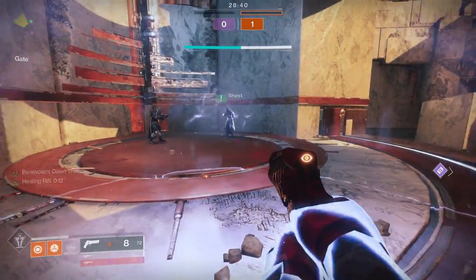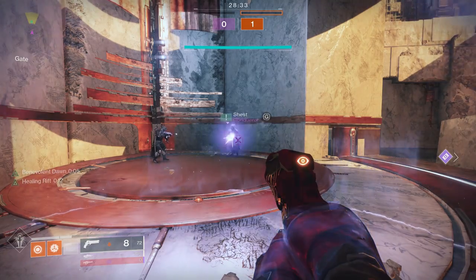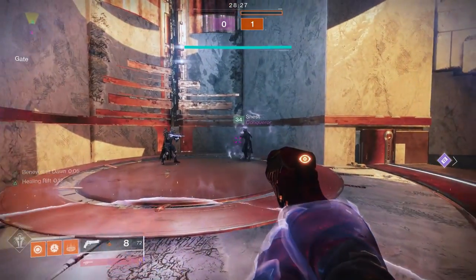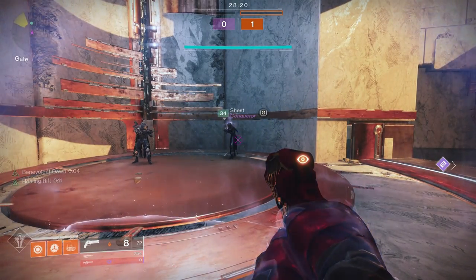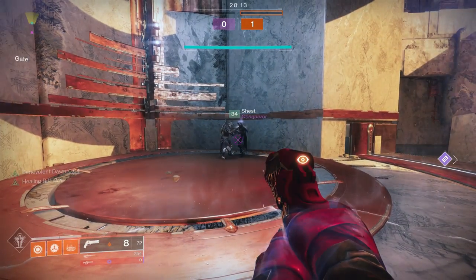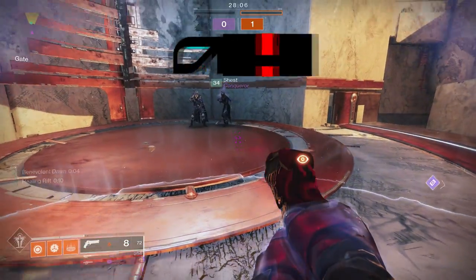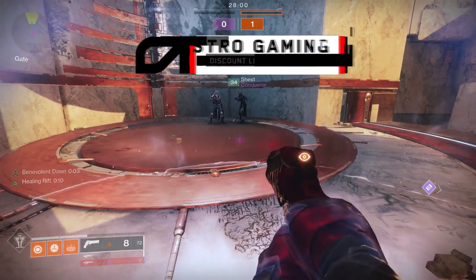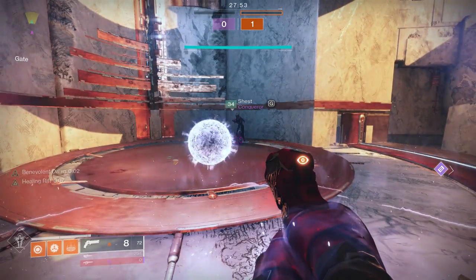If I put down this healing rift, I now have those Noble Seekers — they're pretty much identical to the Lumina exotic hand cannon and the Noble Rounds it creates. They seek forward and hit my nearby ally and heal him. And you can see that my healing rift is still active. The amount of time your healing rift lasts for when you are using this exotic is actually shocking — you will by far get your healing rift back just in the time you're standing within the original healing rift. It's actually insane.